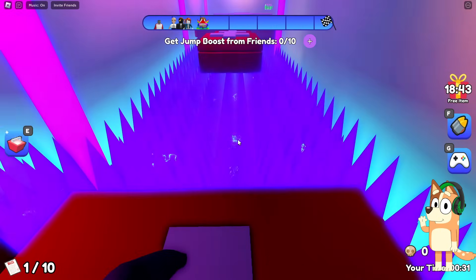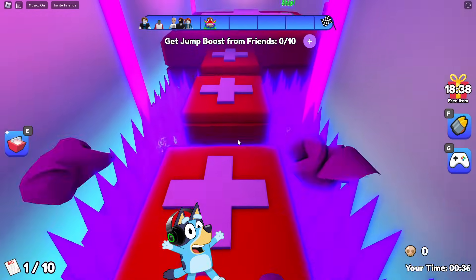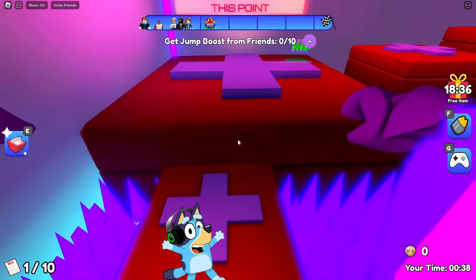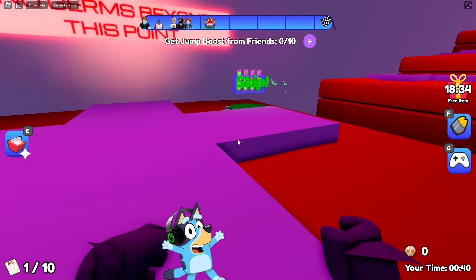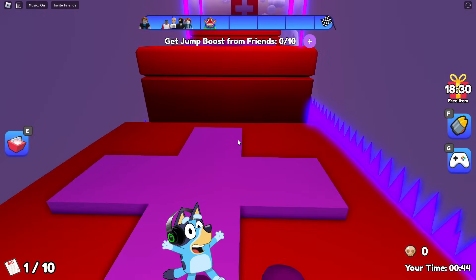Okay, now we need to get through this abyss with spikes using these first aid kits. This game is very similar to the previous game we played. And by the way, here we also need to collect items — some kind of hospital checks.